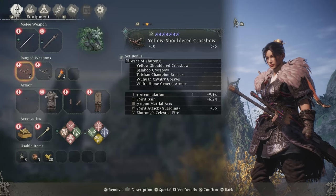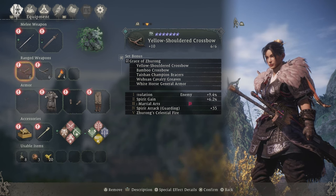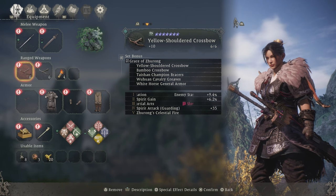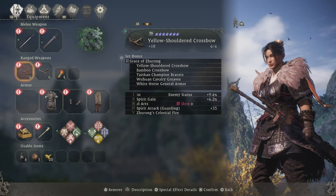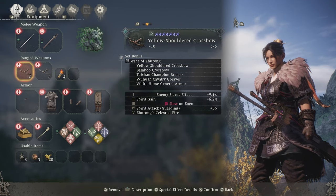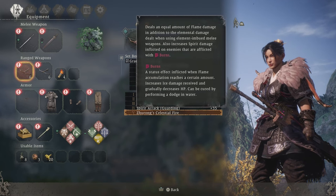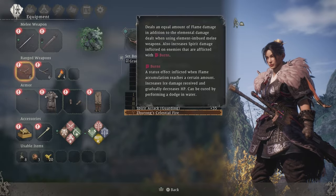The armor set that I'm talking about today is the grace set of Zhurong. It is one of the new grace sets that came with the expansion, so I'm not sure if we can acquire this without the expansion. This set is pretty unique — what it does is that when you use a weapon that is imbued with an element, you will deal an equal amount of fire damage in addition to the elemental damage dealt from your weapon.